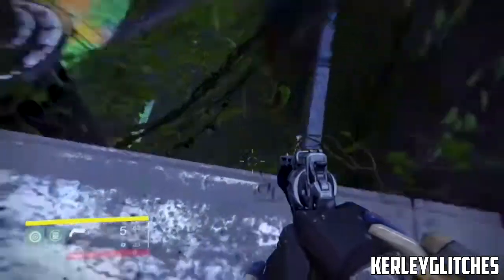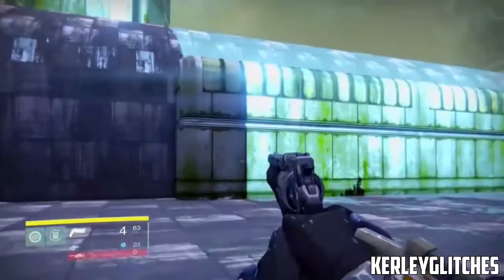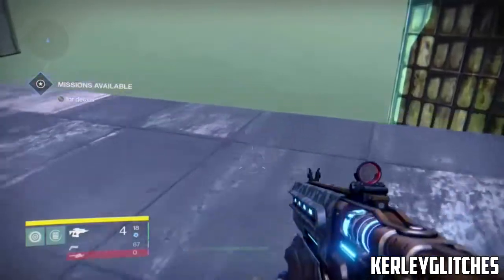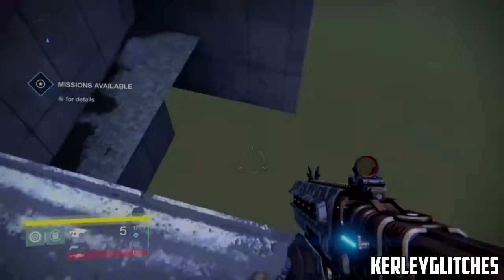When you jump, you should hit the wall and it should cause a little bit of a slide, and then when you press A at that point on the second ledge, it should glide up this wall, and you're fully out of the map, guys. You can pretty much go anywhere you want, but you will need to be the Titan for this glitch, as you can get further than you would with any of the other characters.